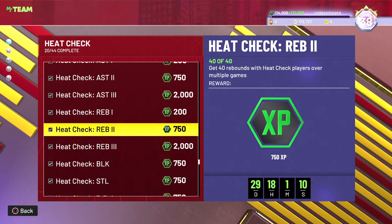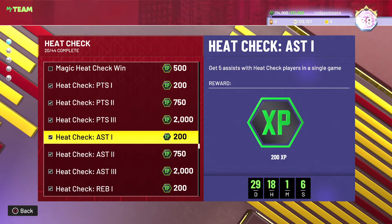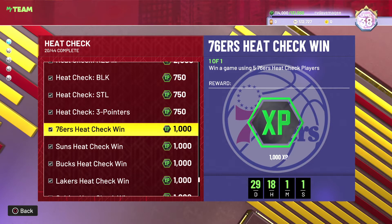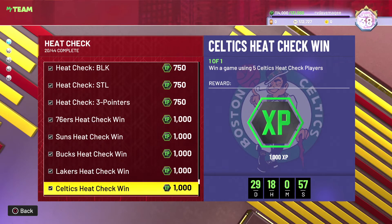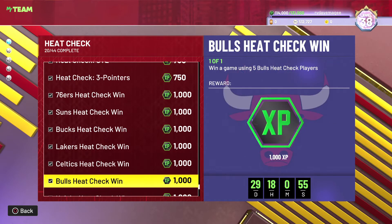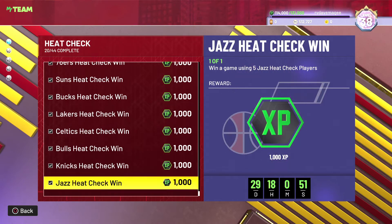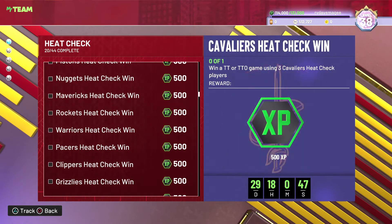We've done points, assists — finished all that off — and we've done all the win-a-game using five Heat Check players. We've done the Suns, Bucks, Lakers, Celtics, Bulls, Knicks, and Jazz — that's a whole thousand HP, a ton of XP just for that, which is pretty cool.